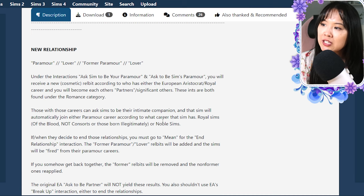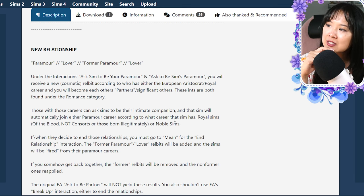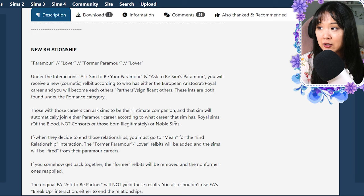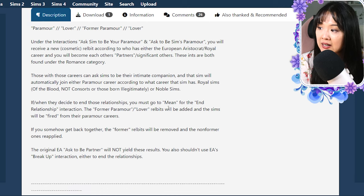There's a new relationship feature — this mod was just updated. Apparently it's been out for quite a bit; I just didn't learn about it until recently. The new relationship is a paramour or lover. You can ask your sim to be a paramour, or you can assign it in the careers — that is one option.